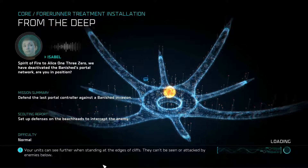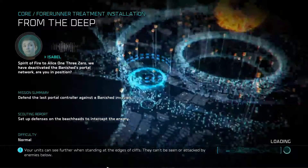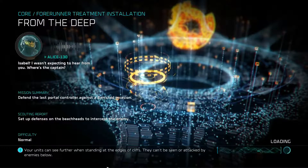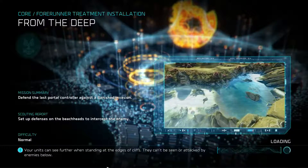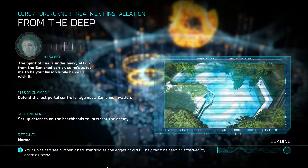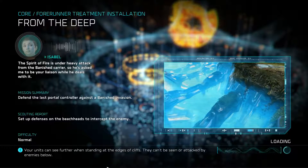Spirit of Fire to Alice-130. We have deactivated the banished portal network. Are you in position? Isabel, I wasn't expecting to hear from you. Where's the captain? The Spirit of Fire is under heavy attack from the banished carrier, so he's asked me to be your liaison while he deals with it.